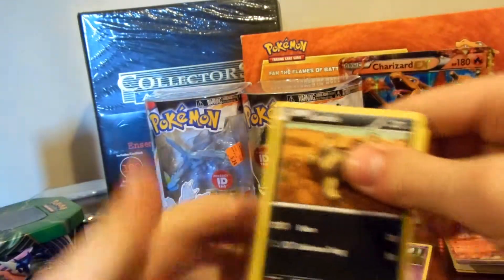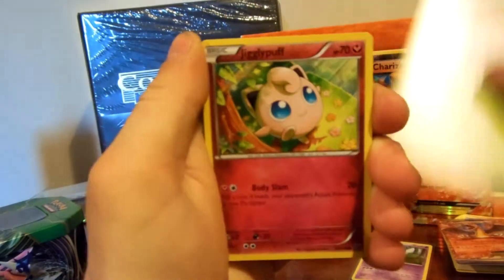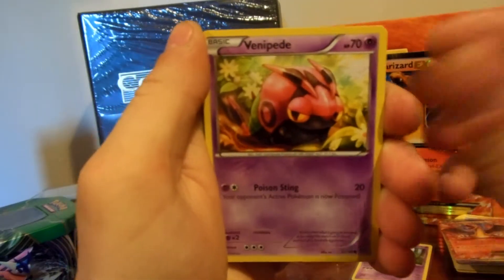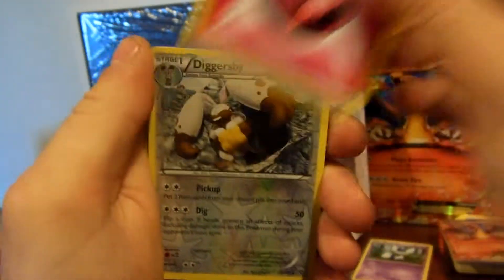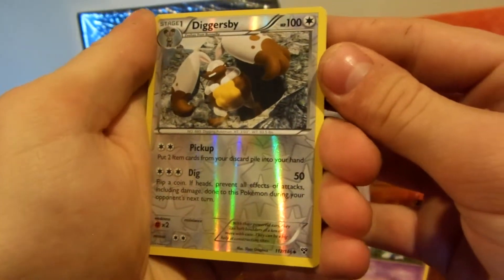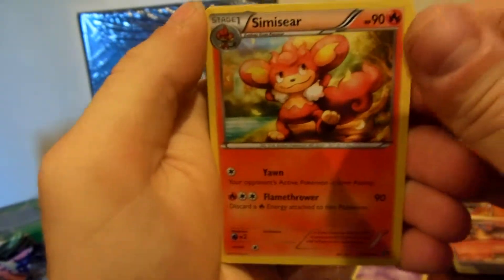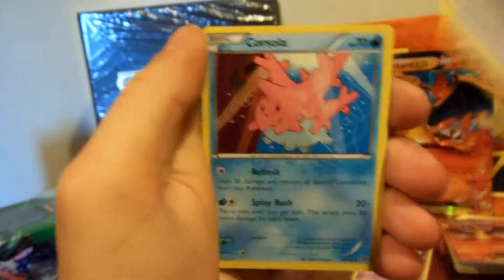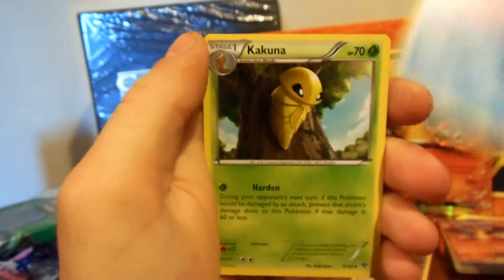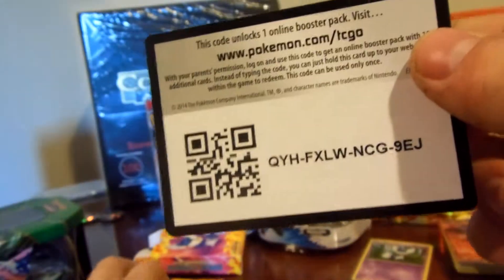All right, we got a Sandile, Lairon, Jigglypuff, Venipede, Fairy Energy reverse, Diggersby — and Simisear for the rare. Rainbow Energy, Corsola, Kuna — and you guys can take that code right there.